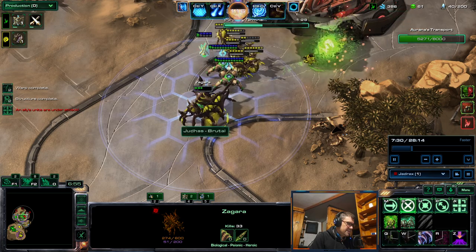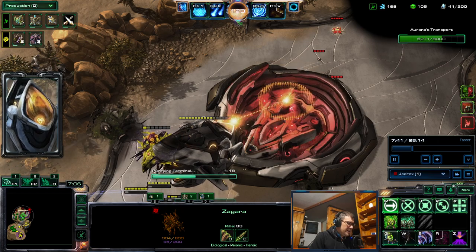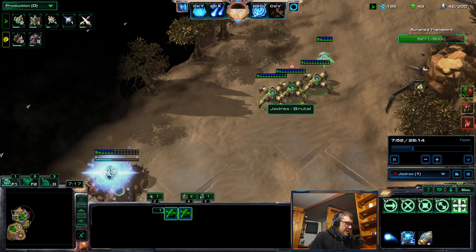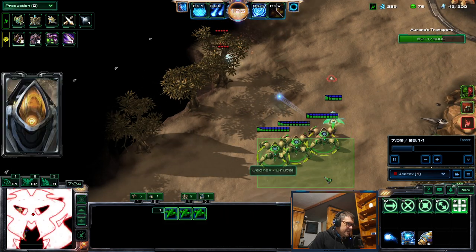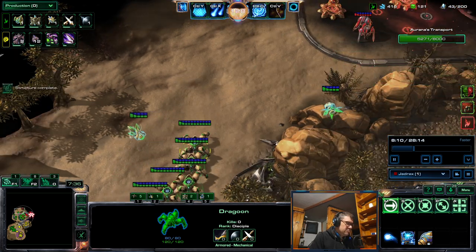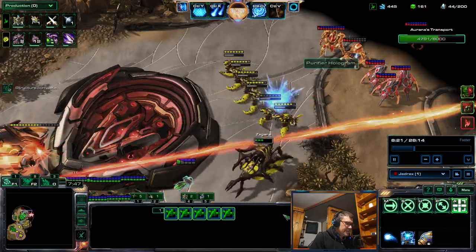Shield overcharge is normally 200 shields, but with the 90% mastery increase it's 380 — pretty good. You can see how fast dragoons regen their shields with the compression system. They're really good units overall, and with double-edged they can out-heal the damage fairly quickly, especially to the shields.